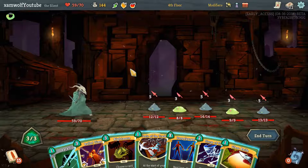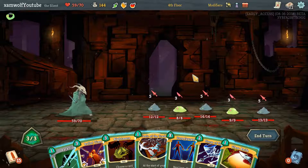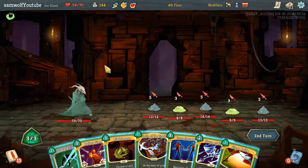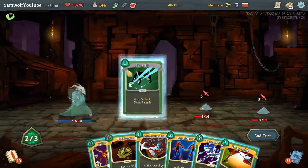How many cards do we have? I could Glass Knife to kill one of the big ones, and then Storm of Steel — that's 5 shivs. 2 shivs kill this one, 3 shivs kill this one, we take 8. Otherwise I take Bullet Time to Backflip — it's not worth it. And now we Backflip.